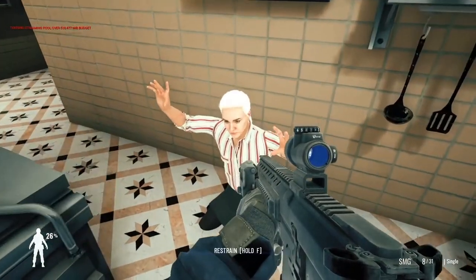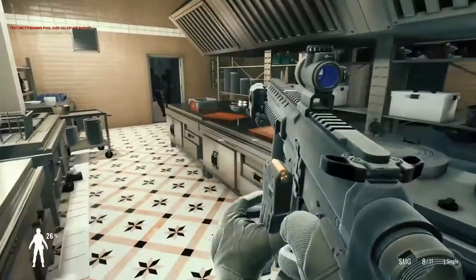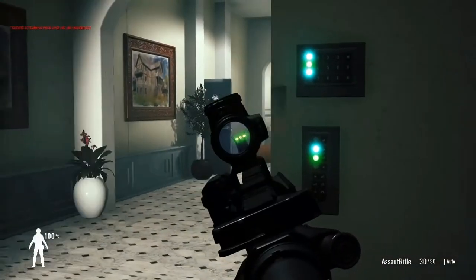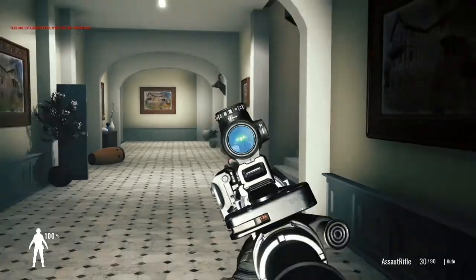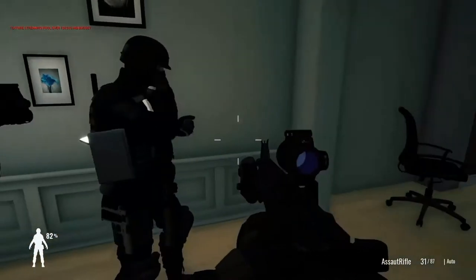But where would they be without their highly specialized equipment? Have your SWAT officers gear up using top quality items, with three different categories distinguished among them. You have your weapons: semi-automatic pistols, submachine guns, automatic rifles, shotguns, as well as an array of non-lethal measures.